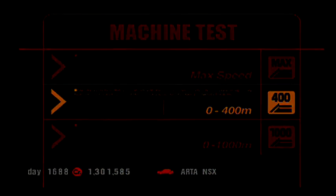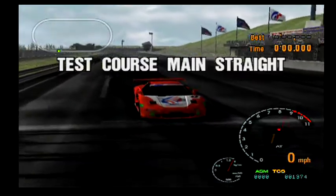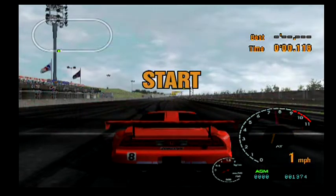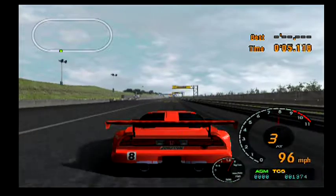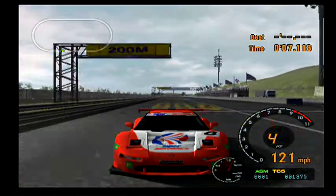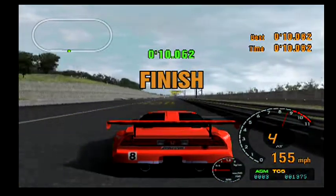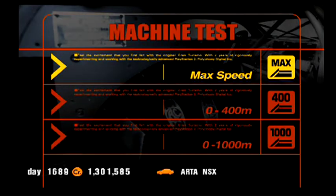Now we're on to the Arda NSX. We'll be going through a lot of these JGTC cars in the next few minutes because they're all max tuned at about 1000 to 1100 horsepower — these cars are all freaking awesome. My dream is one day to go to one of these races and watch professional race cars in person, because they look so cool and so menacing. If y'all have been to any cool racing events, let me know in the comments.